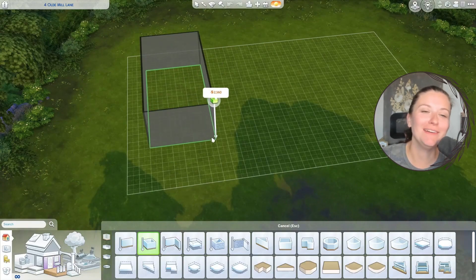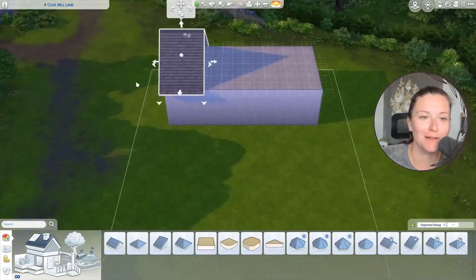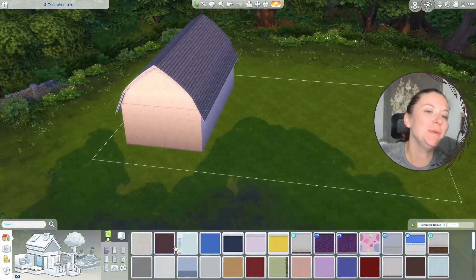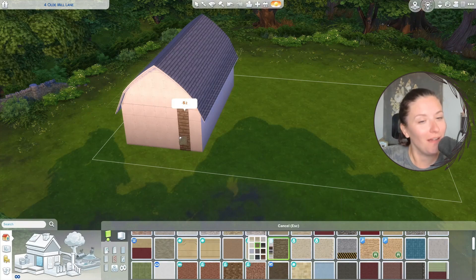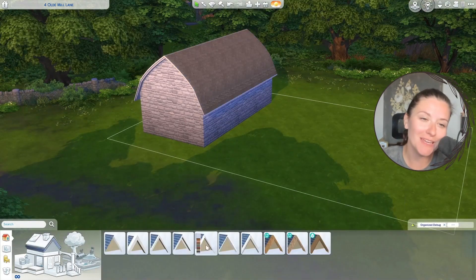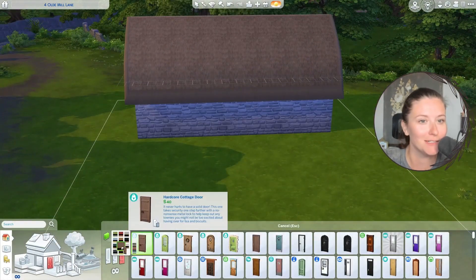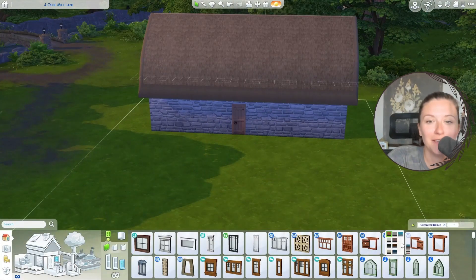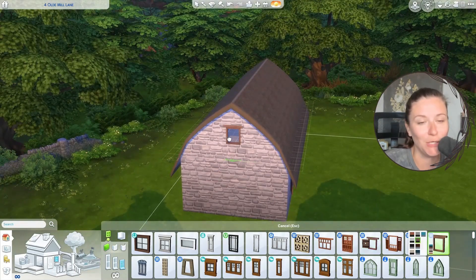Good morning, good afternoon, and good evening, whatever time it might be for you. My name is Alepsy and welcome to another Sims 4 speed build, 14th century style. Today we're going to be working on a peasant's home for my ultimate decades challenge — this is for my main family, the McDos. They're going to be animal farmers with sheep and goats.